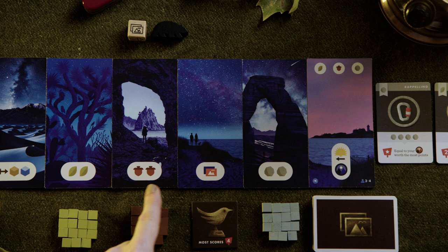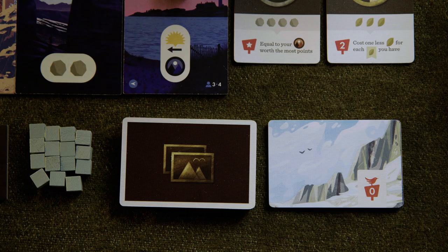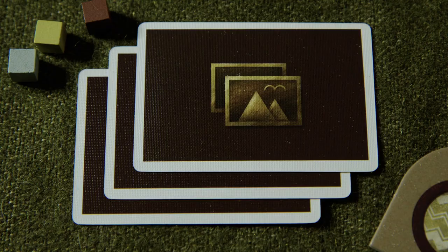Night side actions include: gain two rocks; take a photo for free; gain two acorns; gain two leaves; or exchange one resource for one of each of the other two types. When you take a photo, you can do one of two things: draw two photo cards from the deck, keeping one and placing the other face up on the discard pile; or take the top card of the discard pile. Any photos you take should be kept face down in front of you. If you ever run out of cards in the photo deck, simply flip the discard pile over and start drawing from that — don't shuffle it.